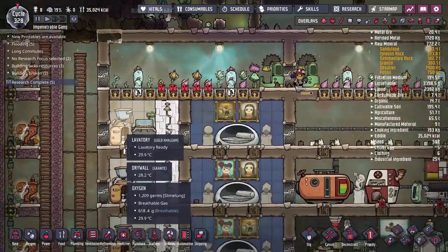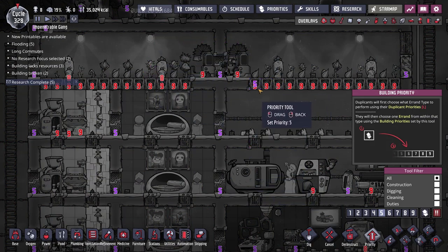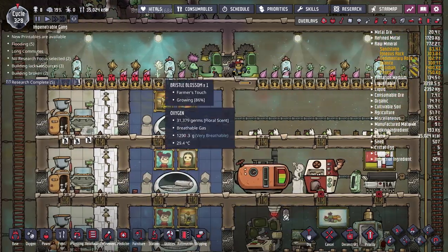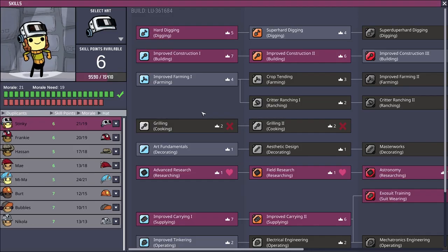New bedrooms are one thing I've done. I also expanded farming and made sure it was all nice and cool, and bumped up priorities so farming is taken care of above everything else. At the very end of the last episode we were teetering on the edge of starvation — when I loaded back in, our calories were so close to zero and we weren't producing food fast enough, so we got a few starvation pop-ups.